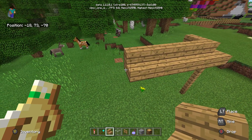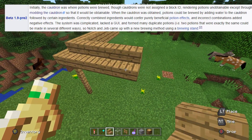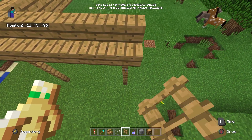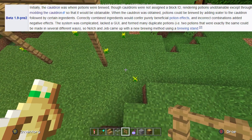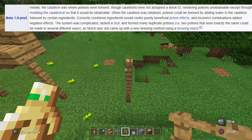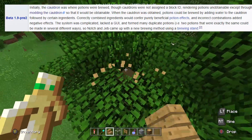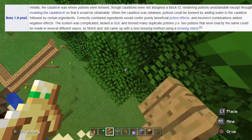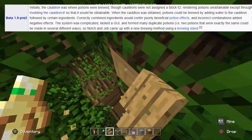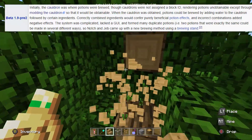So let's go to the very oldest record of brewing in the game, which comes from the Minecraft wiki description of Beta 1.9 pre-2, just before 1.0. Their very first ever recorded attempt was to have the cauldron be where potions were brewed. When the cauldron was obtained, potions could be brewed by adding water to the cauldron, and correctly combined ingredients would confer a purely beneficial potion effect, whereas incorrect combinations added negative effects.